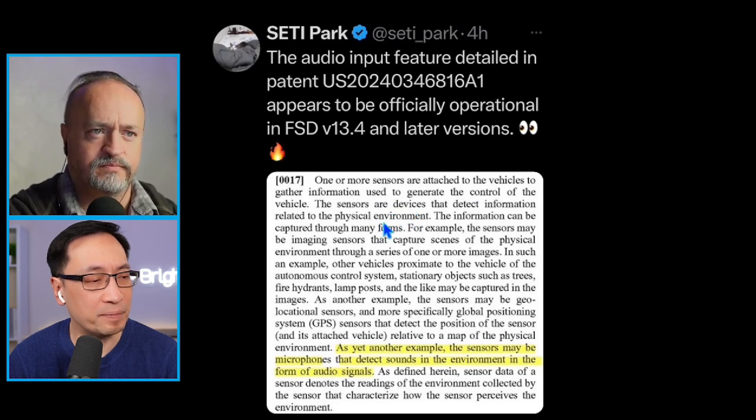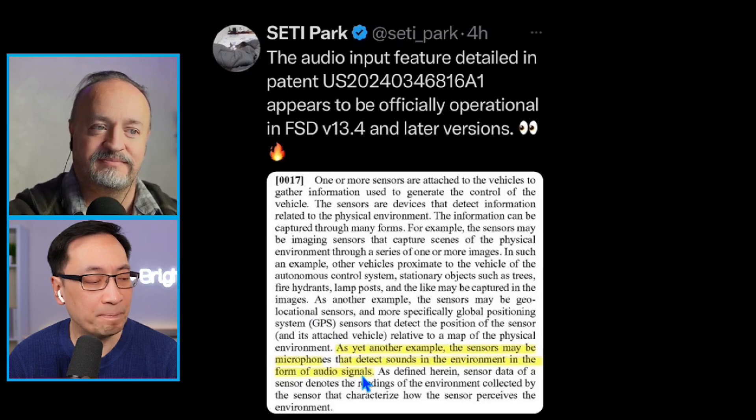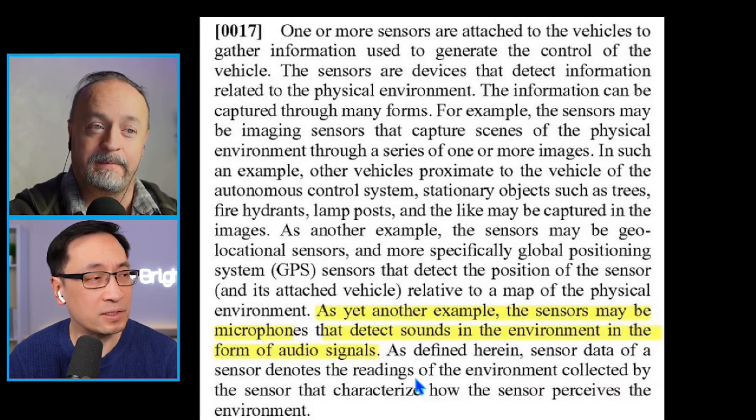The sensors are devices that detect information related to the physical environment. Examples include image sensors, geolocation sensors like GPS, and microphones that detect sound in the environment in the form of audio signals. So the car can listen to its surroundings, just like humans.